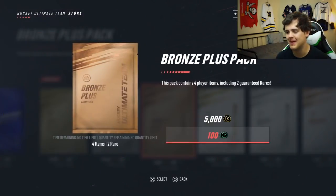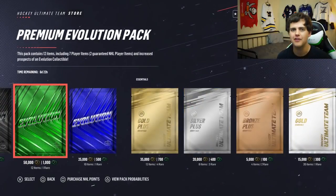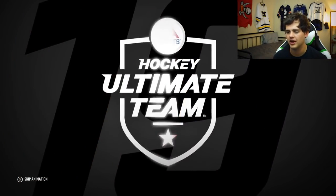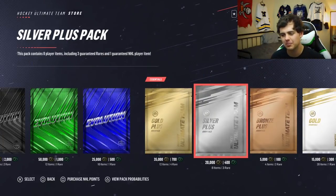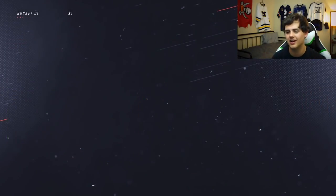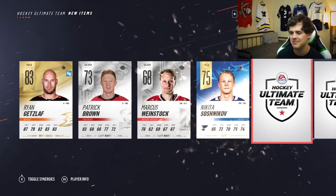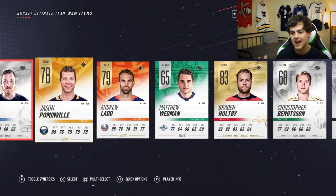First up is the bronze plus pack, then the gold plus pack, and last the premium evolution pack. The bronze plus pack has four cards — all of them nothing special. The gold plus pack is next; we actually decided to bank the silver plus points so we could still get over a thousand points and open the middle pack. There are so many good cards out right now — a Rob Blake, the new Hunt Alumni limited edition cards only available for one week — but we get Brayden Holt, not a bad goaltender. That pack was halfway decent.